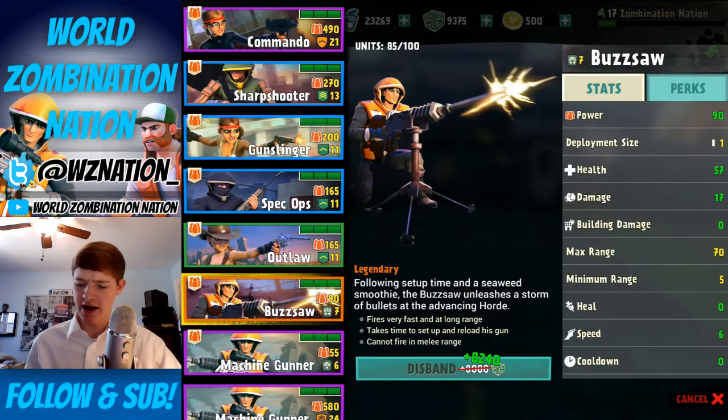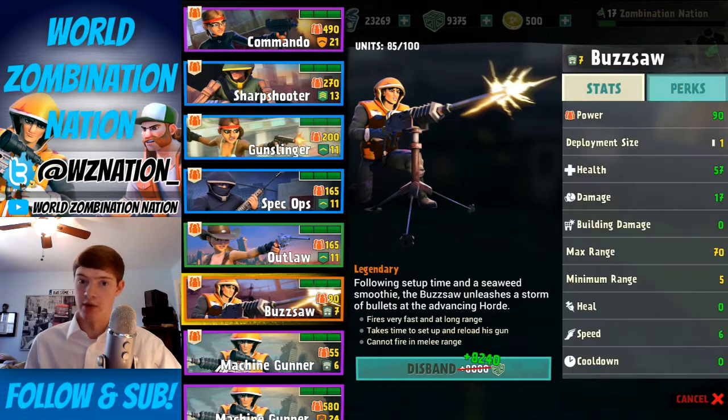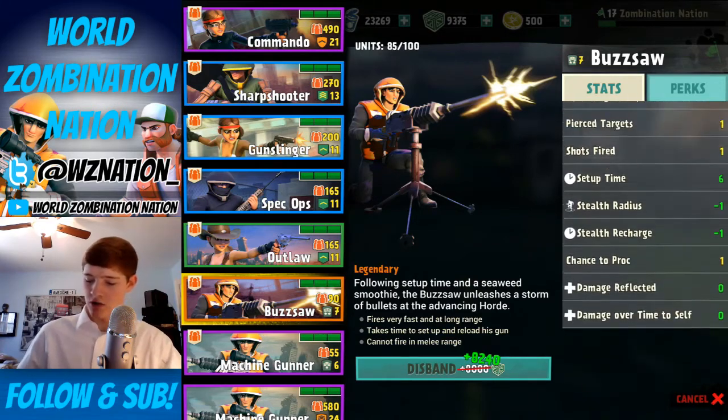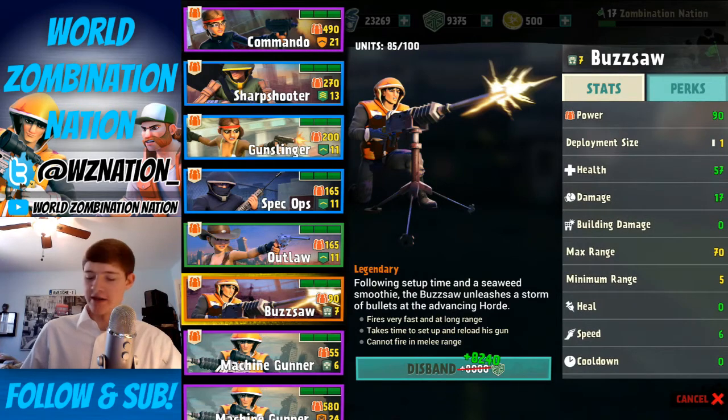Looking at the stats: power 90, deployment size starts off at one and you can get it up to three if you work your way all the way to level 40. Those are the basic stats — if you're interested in those, hit me up and I'll give you the details.